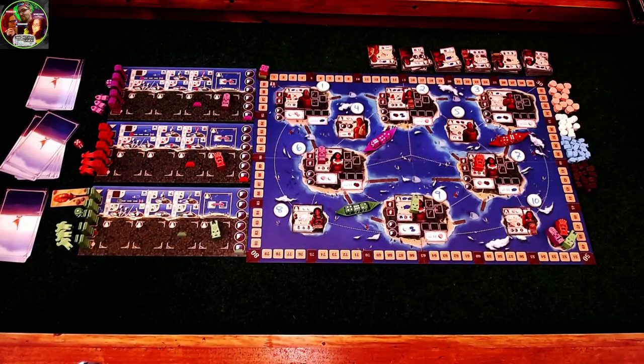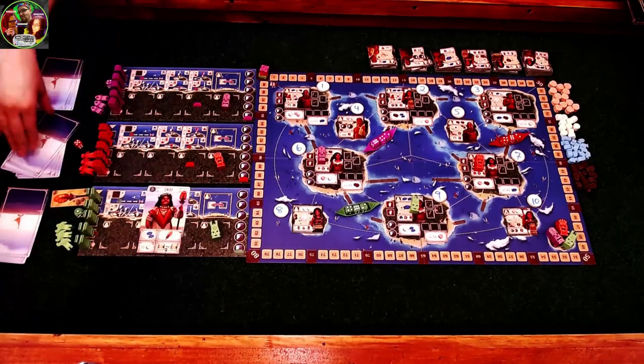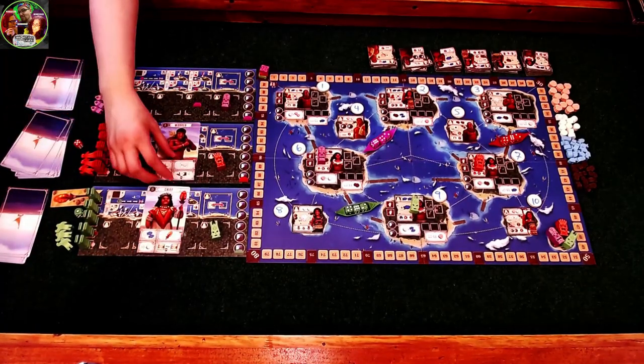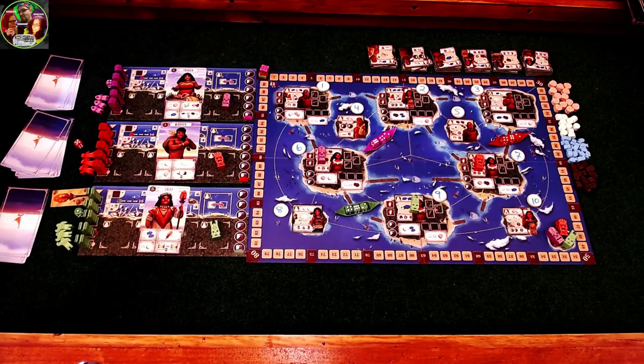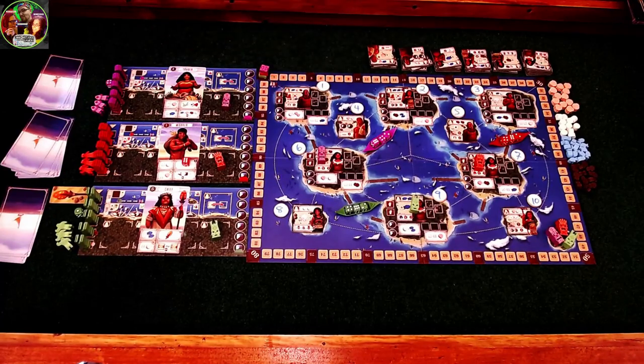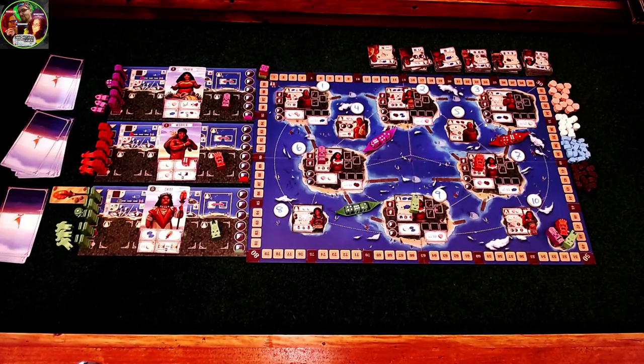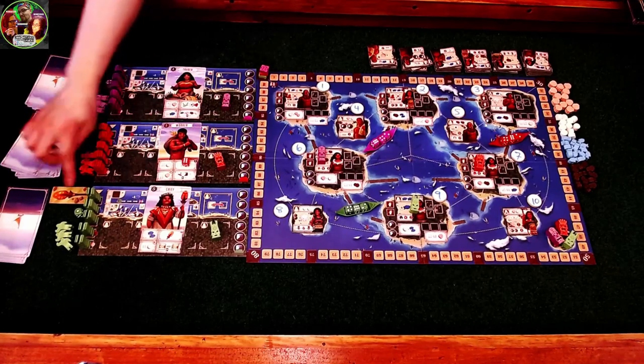Then we go ahead and start playing the game. Everyone decides what card they want to play from their hand and then we say when we are done. Once everyone has said they are done, we reveal what we have chosen. So for instance, Brixie chose the chief, Kitty chose the worker, and I chose the trader. So Kitty gets an extra die and Brixie gets to maintain first player. Mine means I would get to do a trader action at one of the islands that I have one of my people on — however, I don't have a person out, so I lose that action.